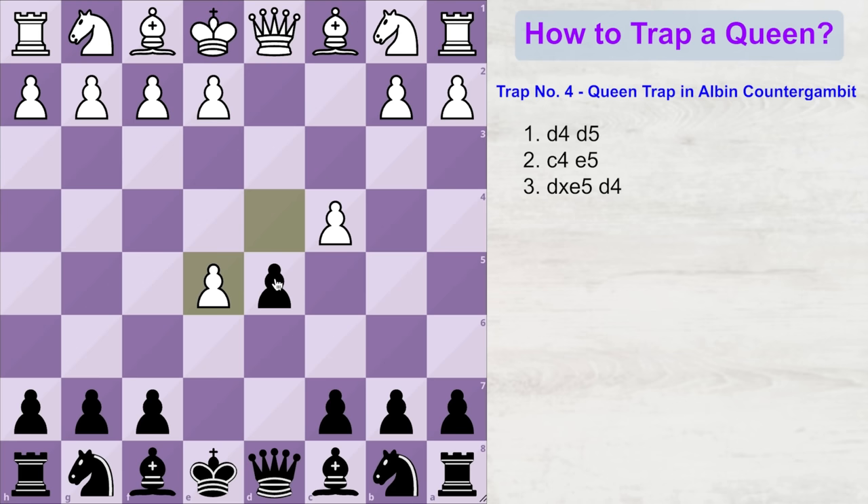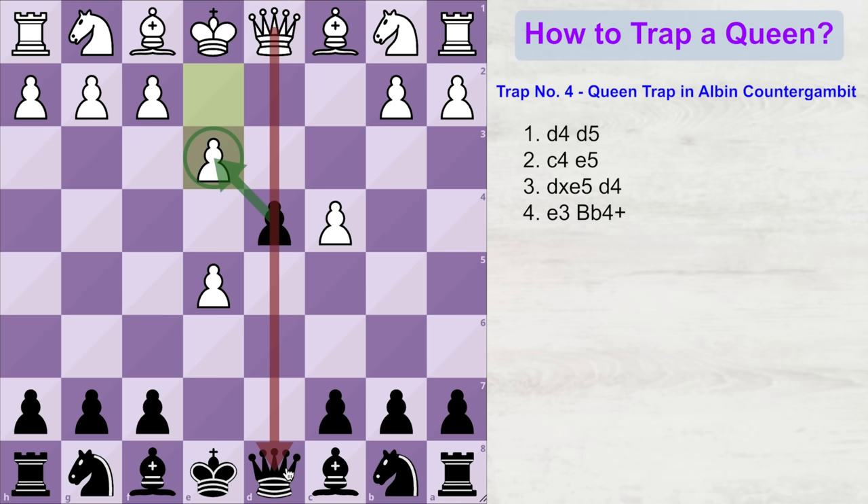This pushing of the pawn makes white's situation very uncomfortable — he cannot develop his knight on the c3 square, and he cannot push his e-pawn further without it getting captured. Because white wants to get rid of this pawn, a lot of times he will play a move like e3. Should you capture this pawn? Of course not, because then the opponent will capture your queen and you will lose the right to castle. So what should black do? Black will check the white king with his bishop by playing bishop b4 check.